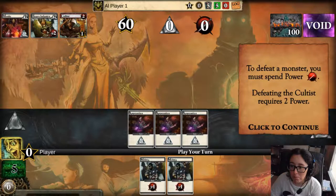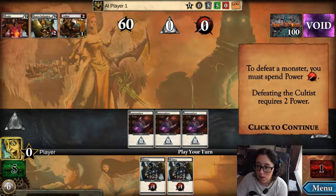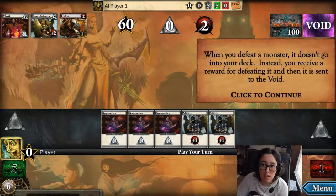To defeat a monster, you must spend power. Defeating the cultist requires two power. To defeat the cultist, you must spend two power. Play a militia from your hand to gain power, then play another militia, and then I can defeat a monster. When you defeat a monster, it doesn't go to your deck — instead, you receive a reward for defeating it and it's sent to the void.